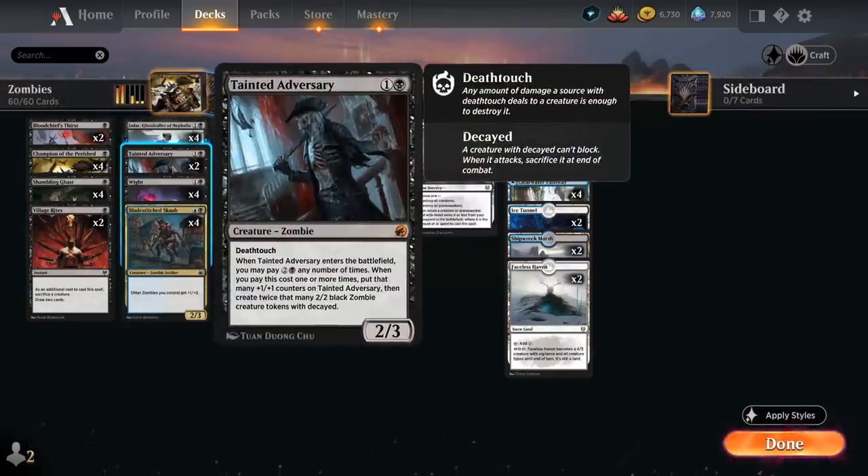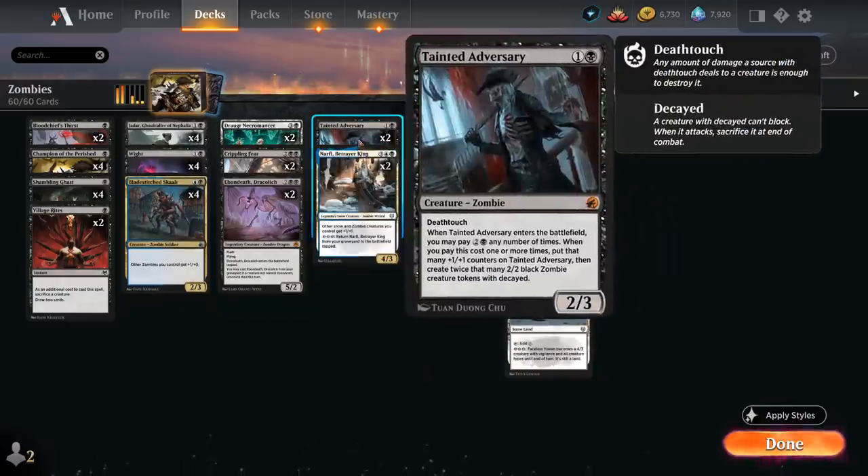We also have two copies of Tainted Adversary, a 2/3 Mythic Rare Zombie with Deathtouch. As it enters the battlefield we may pay two and a black any number of times — each time we do, put that many plus one/plus one counters on the Adversary and create twice that many 2/2 Black Zombie Creature tokens with Decayed. So we can play this at two mana as a fine 2/3 Deathtouch, at five mana as a 3/4 making two zombie tokens, or even at eight mana as a great top-deck.